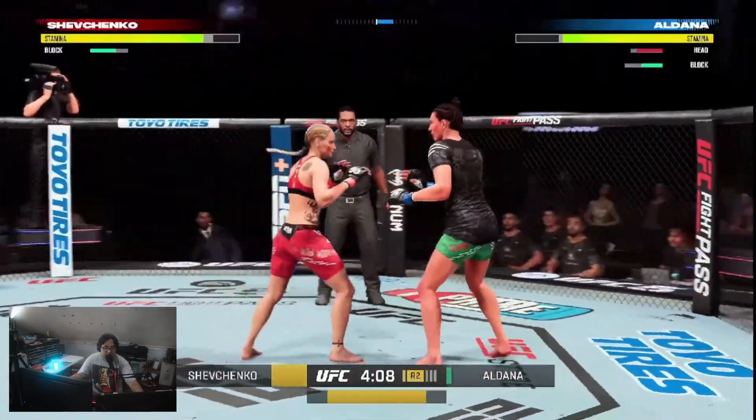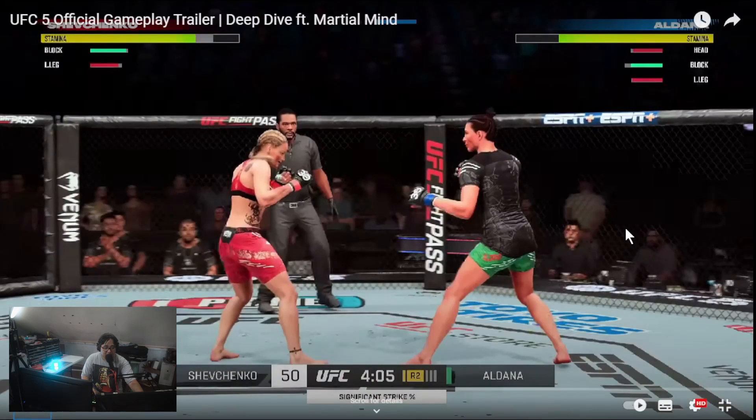I'm watching the gameplay here while listening to Marshall Mind — the movement still looks kind of the same as UFC 4. I'm hoping it isn't. They say they are using Pro Play, which is a great improvement in terms of having more realistic movements in characters. They're using it right now in NBA 2K24 and you can see the improvements, but yeah, this is something interesting to watch out for.